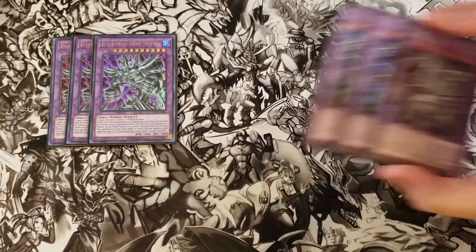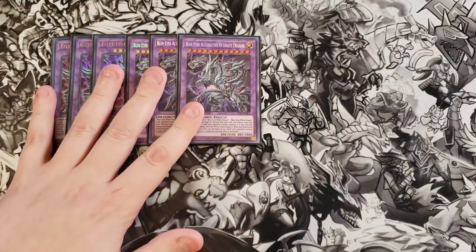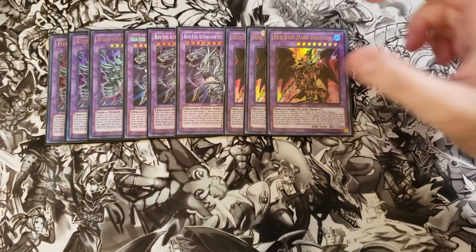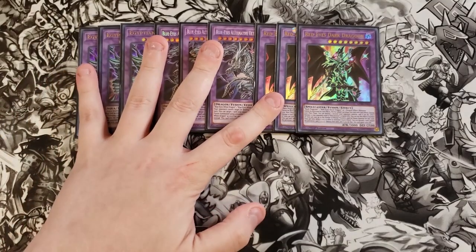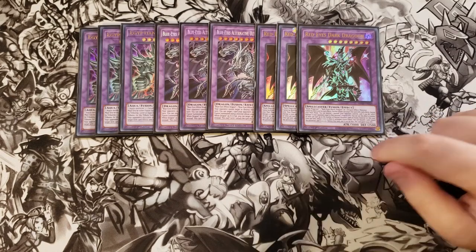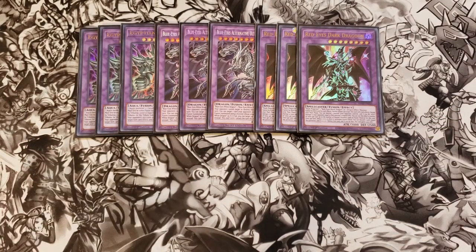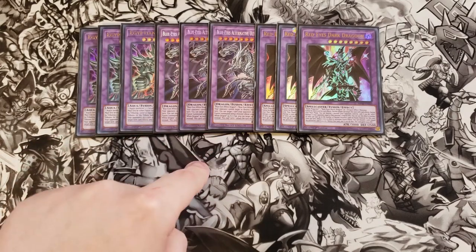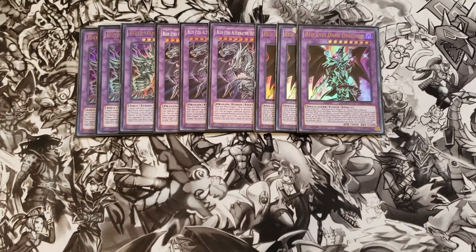We then play three copies of Blue-Eyes Alternative Ultimate Dragon, which is a really good card to summon with Temple of the King. It can pop one card per turn and is a 4,500 beatstick, which is fantastic. We then play three copies of Red-Eyes Dark Dragoon. You don't have to play it, but I highly recommend it — it's easy to summon. It doesn't get the pop effect since you didn't put a vanilla into it, but it still can't be targeted or destroyed by card effects, and it does get the negate, going up to 4,000 attack. It's super nostalgic to play Merrick's boss monster, Kaiba's boss monster, and the Yugi/Joey Fusion all together from the original DM.